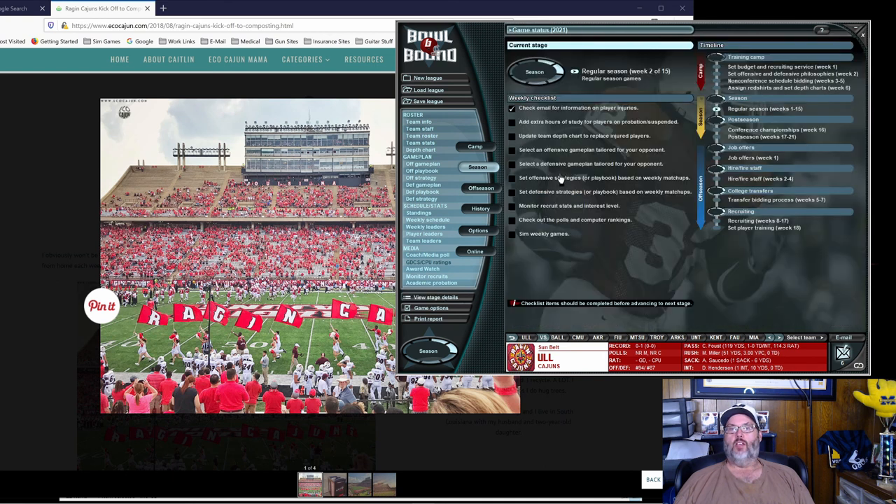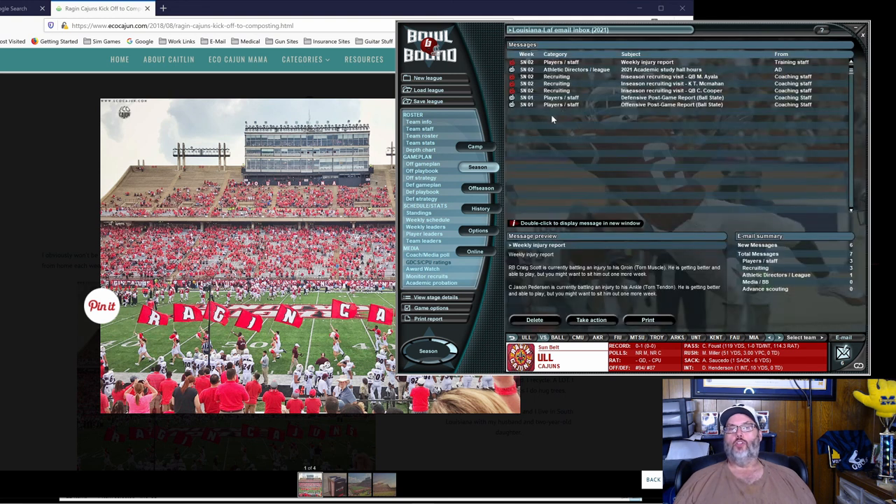Next episode we'll look at our new opponent, review our game plan, think about changes we want to make. There's also a new item on the checklist: Study Hall, for players on probation or suspended. We haven't checked all our emails yet — we'll do that next episode. We also have in-season recruiting visits to talk about. Guys, hit that like button if you like what I'm doing and want to see more. Subscribe and hit the notification bell for daily content. We'll see you next time — take care!